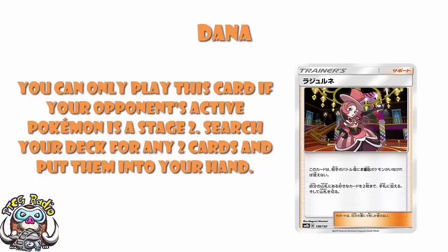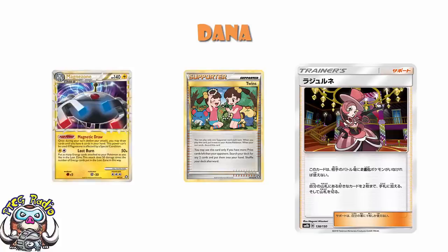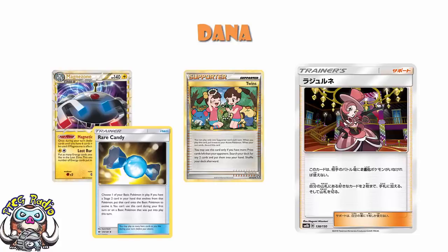We've seen supporter cards that let you search for any two cards before. We had Twins a little while ago — that was in the HeartGold SoulSilver era, released in Triumphant. You could only play it if you were behind in the game, if you had more prize cards remaining than your opponent. But then you got to search for any two cards. Slower setup decks like Magnezone would want to fall behind by a prize, then search for a Rare Candy and Magnezone, draw until you had six cards in hand, and you were golden.